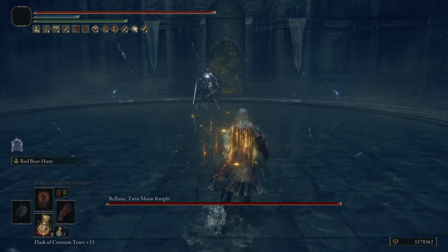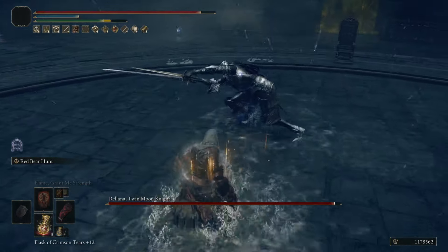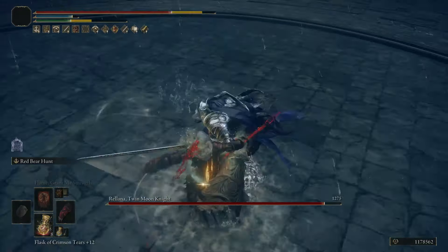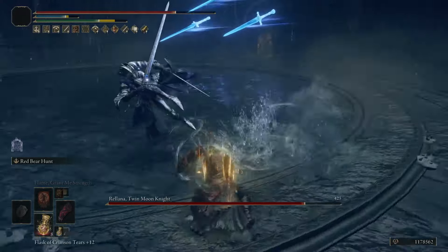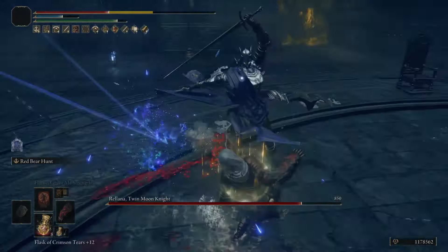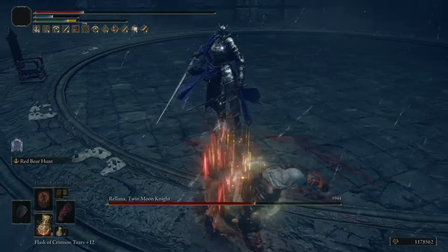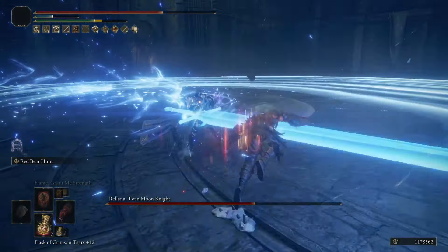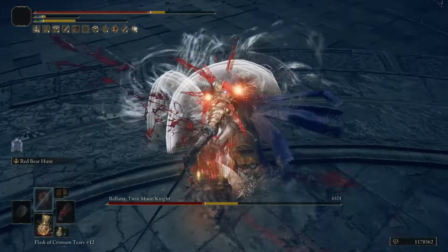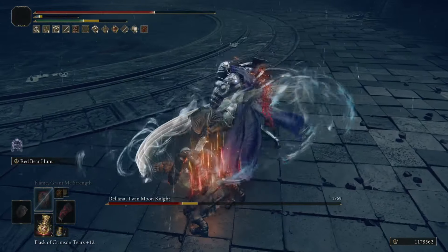Now, we have one more boss fight with this weapon — it's going to be against Rolana. And the reason why I did two DLC boss fights with this weapon was, again, to show just how good Hyper Armor is on this weapon. As you can see, we're taking a bunch of Rolana's attacks, and since this is an up-close personal weapon, this is exactly why I have a Defense Talisman and the Opaline Hard tier. So this weapon, the Euporia, and Rakshasa's Great Katana — these are definitely the winners of patch 1.13.